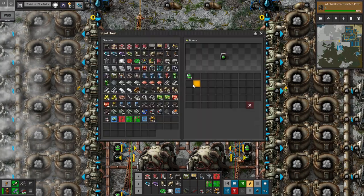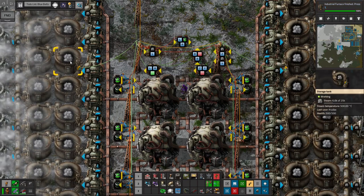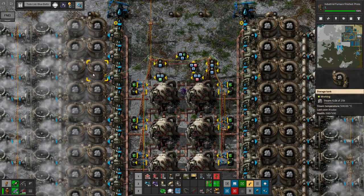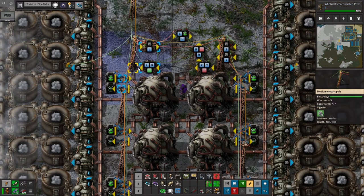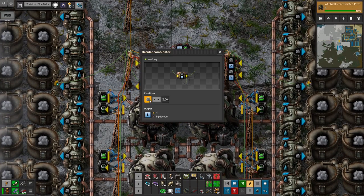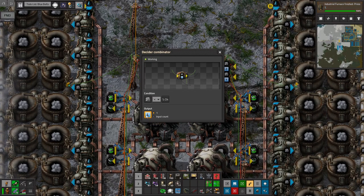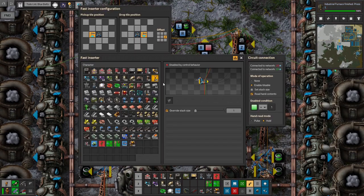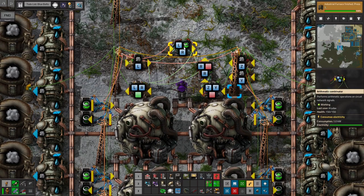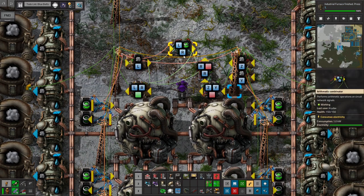Essentially what I wanted to do is have fuel cells in chests, which I'll have bots deliver sometime soon. And then each time the steam runs low — which essentially represents stored power — it will insert one fuel cell into each of these reactors. So when the steam runs below 5,000 in both tanks, just to kind of balance it out, then it will send an L signal for low. That gets multiplied by the uranium fuel cells being held by these inserters. So only when they're holding fuel cells and there's an L signal will this send an R output.